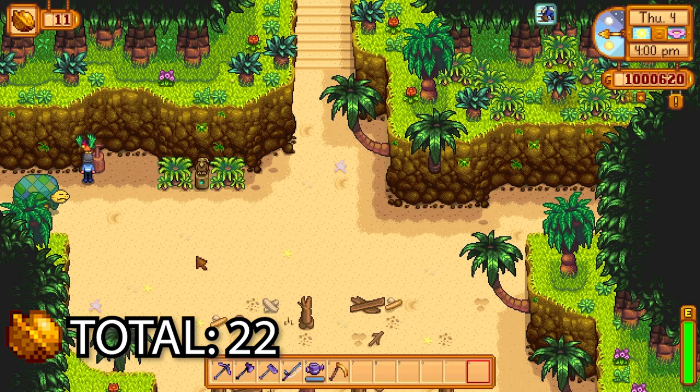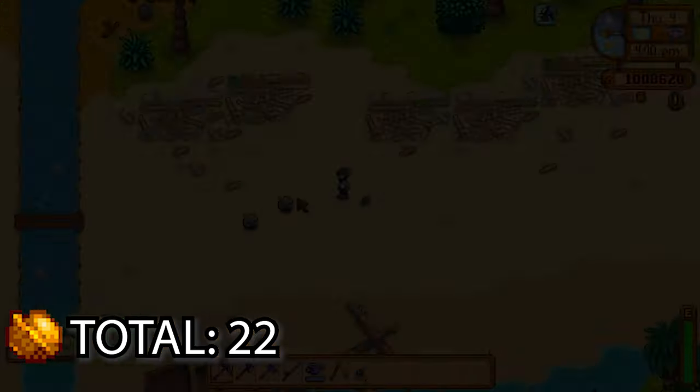Now we're going to access a new part of the map — we're going to give this parrot some golden walnuts to get rid of this turtle for us. This is going to bring us into the west portion of Ginger Island, which has quite a lot of golden walnuts.